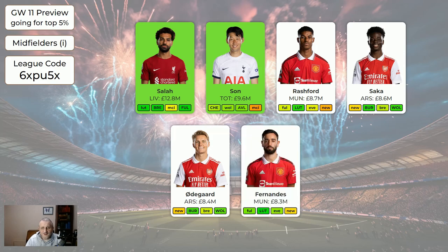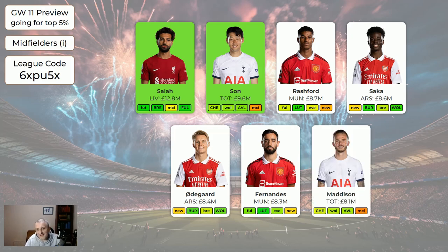Odegaard is not as good as Saka at the moment this year. Fernandes is the best of the United attacking players, but I haven't made him green even though his fixtures are great — Fulham, Luton, Everton — because Man United are just all over the place this season. If you've got him there's no need to sell, but if you wanted to swap him for Saka you could. Maddison is a good solid player — probably won't get as many points as Son but he is cheaper.